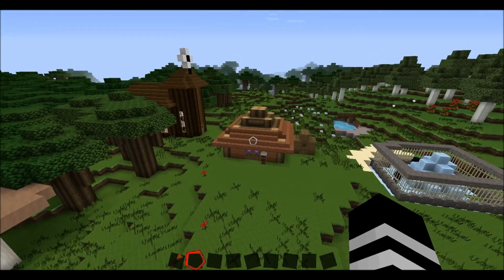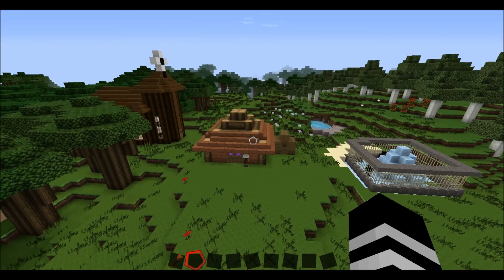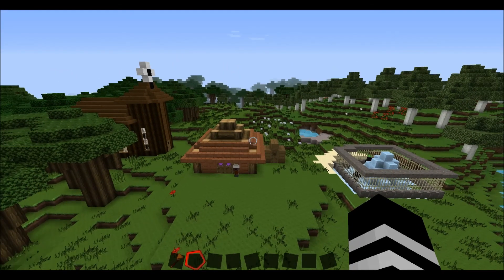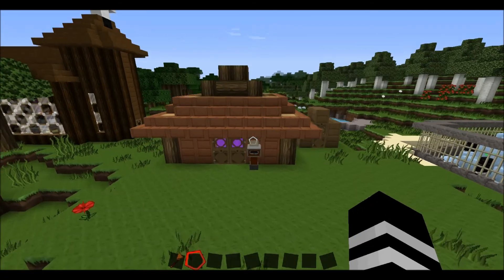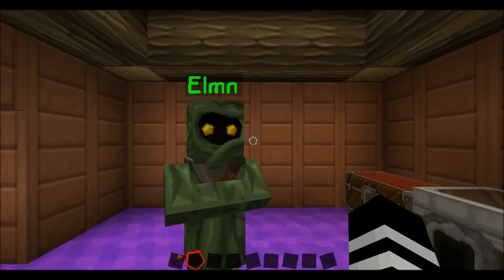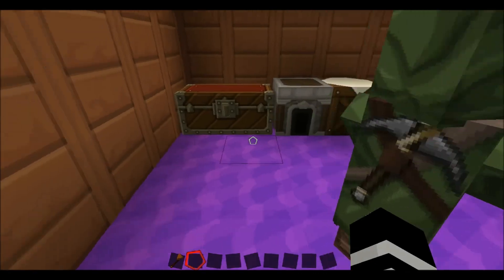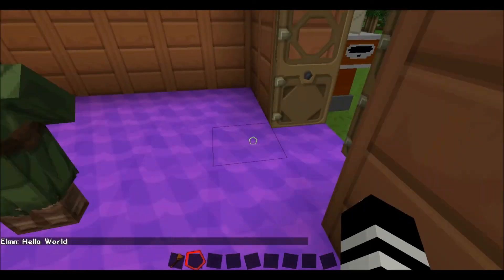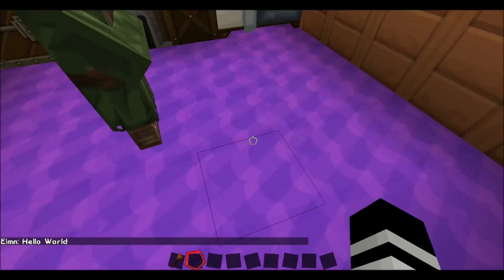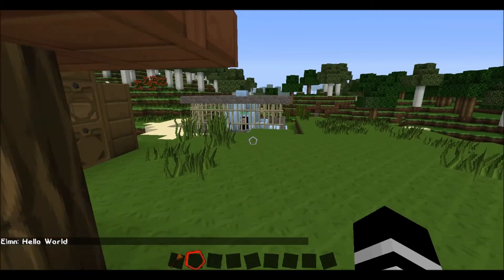Basically, I installed the custom NPCs mod, which is really going to help for some customization on this series. Basically, the house — if you couldn't tell already — we got a roommate. I don't know how to say his name because he's foreign. You know, sell the tools and stuff, and he'll say that. But we have a nice purple carpet and a mailbox that came from the mod.